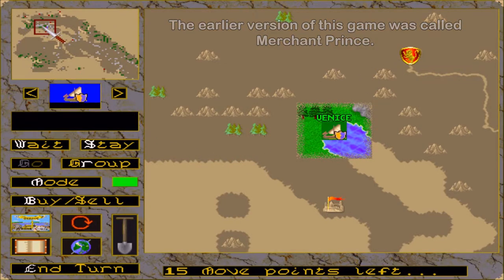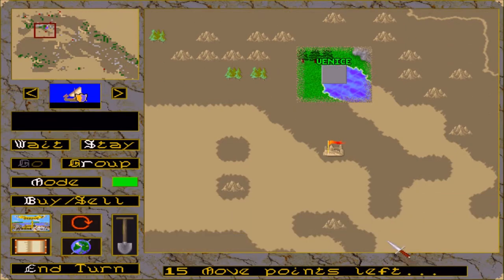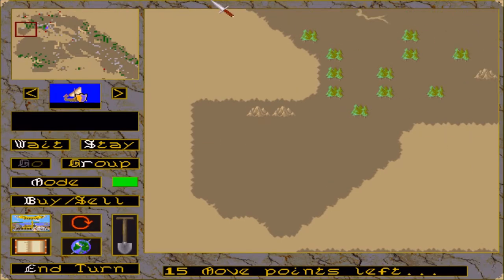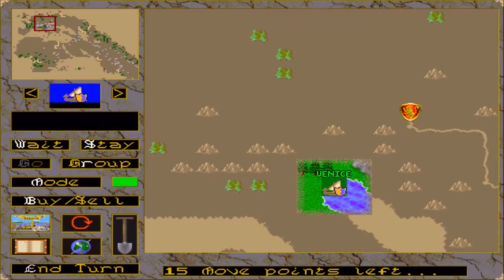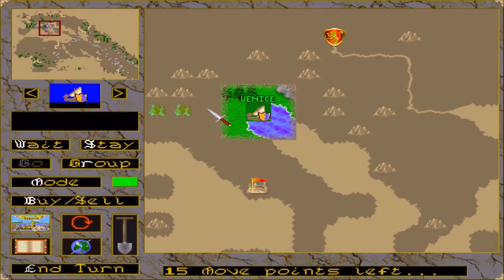The map has icons suggesting there might be a city somewhere, but we don't know for sure. That could be Rome — should be Rome. Often enough you have to go there to find out. In Italy it's fairly accurate, although there's not much else in Europe. There's London. I'm not sure what the shields mean — maybe they indicate capital cities. But Rome isn't one, and Italy isn't a unified country in this era. We'll find out.